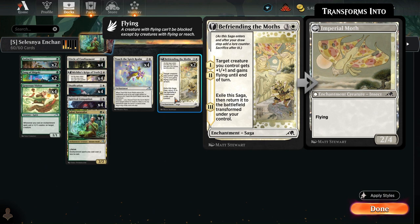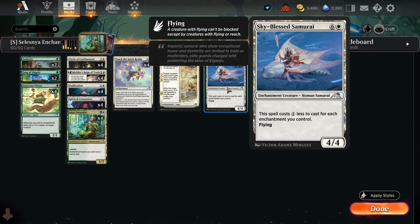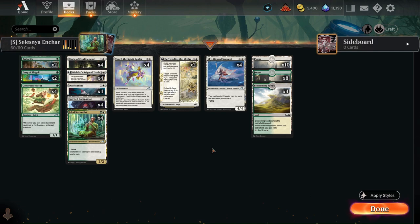We have a decent mid-game as well. If the board ever gets clogged up, we have Befriending Beamoths, which gives one of our creatures +1/+1 and flying until end of turn, so this allows them to attack over the opponent's board. This works especially well if we have a Michiko's in play, which we can use to pump one of our creatures and give them flying. And then we have this chunky 4/4 flyer that gets cheaper with each enchantment that we control.